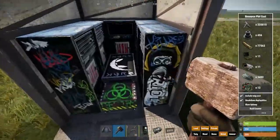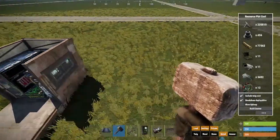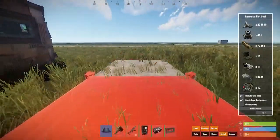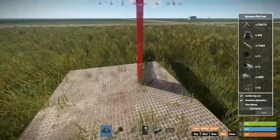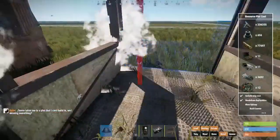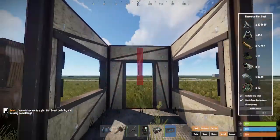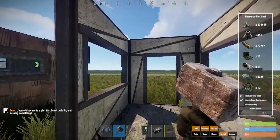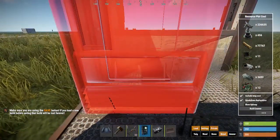First things first, I'm gonna show you guys how to build the one right here in front of us — the one with five vending machines — and then I'll show you guys how you can build the one with six. So obviously what you're gonna need is the square here. I'm just gonna place this one here. This was easier for me to place. You need a window on both sides like I said previously, and you're gonna need the door just like this.